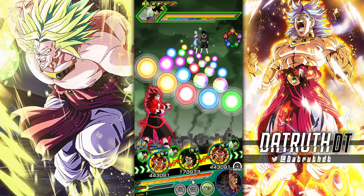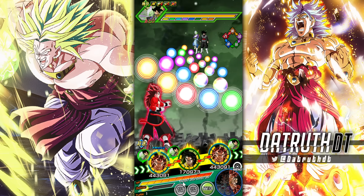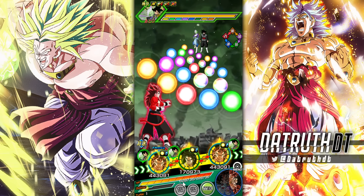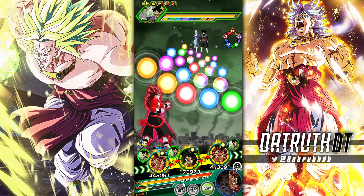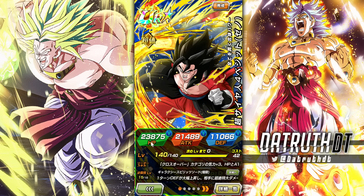A major weakness this team is going to have is their HP. At 628k we're in an acceptable range — we'd love to be over 700k — but getting past 600k is only possible because we have both Easy A Super Saiyan 4 Broly and Easy A Super Saiyan 4 Vegeto.